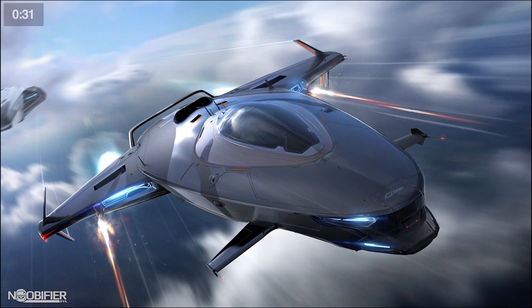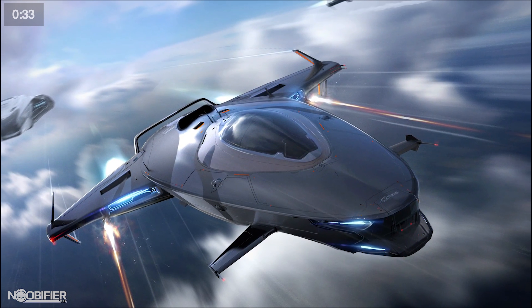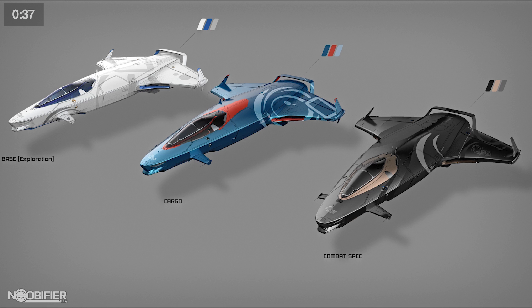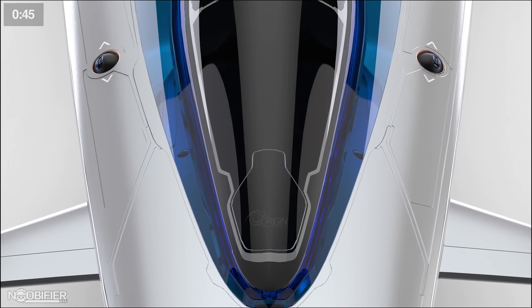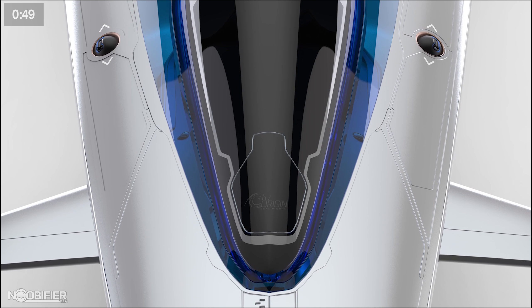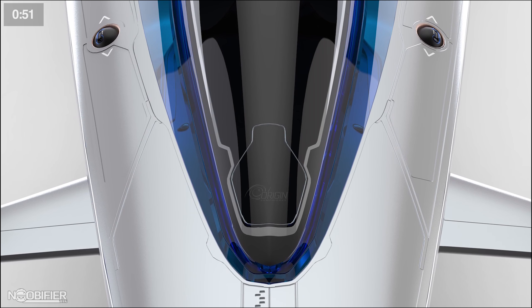On to the 100 series. The 125A is a starter with two small size 1 hard points. It's not meant to go against frontline fighters and win — know your role and don't pick a fight you won't win. The 100 series has the ability to scoop fuel. The mechanic is similar to the Starfarer, but it won't be unique to this ship alone.